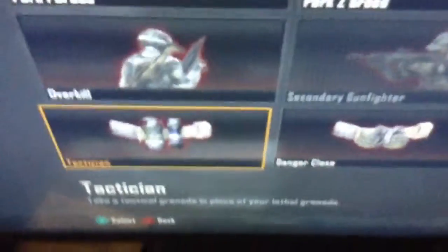For wildcards: Perk 1 Greed lets you take two Perk 1 perks. Perk 2 Greed does the same for Perk 2. Overkill gives you two primary weapons. Secondary Gunfighter gives you two attachments on your secondary. Primary Gunfighter gives you a third attachment. Tactical lets you replace your lethal slot with another tactical. Danger Close lets you carry two lethals.